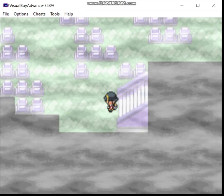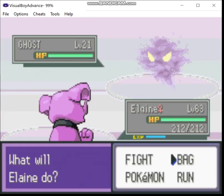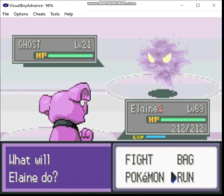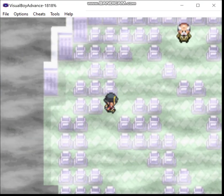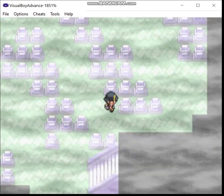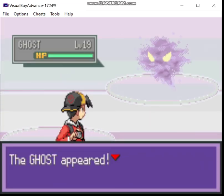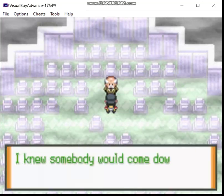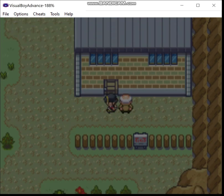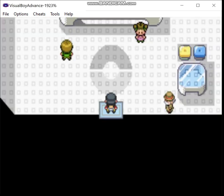The Silph Scope actually broke, so a bunch of ghosts are down here but you can't identify them — in fact, you can't fight them. There's a bunch of ghosts down here you can't identify, you can't catch them either, you can't fight them. You just have to keep running away. I don't think you can actually come back down here anymore after this, which is annoying. And as he tells you, there's trouble at the Radio Tower, which used to be the Pokémon Tower.